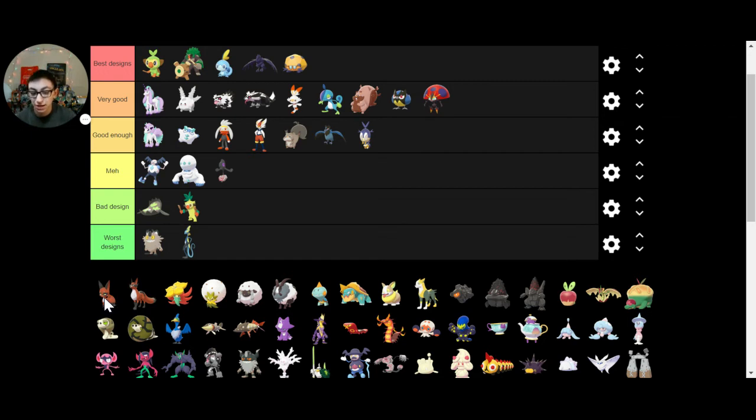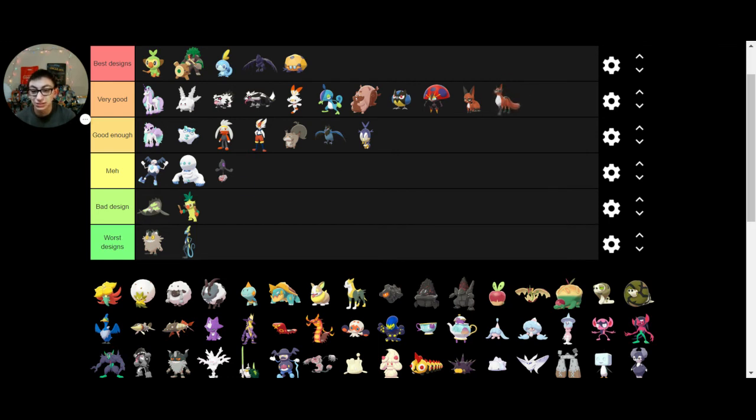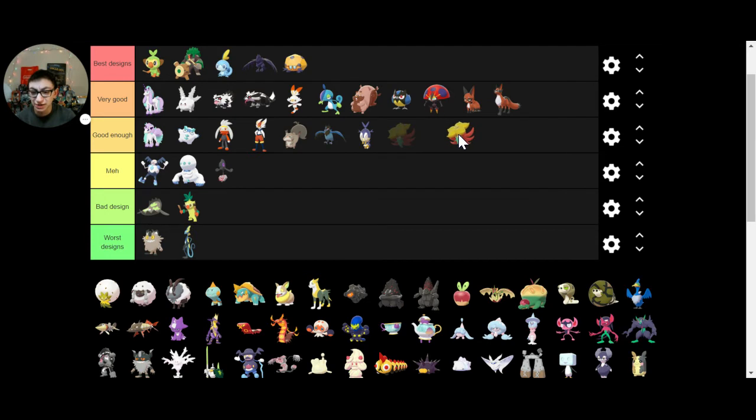Next we have this Pokemon whose name I'm blanking on — this is so new to me. I just don't remember the name, but I really like its design. And its evolution, which I do not remember either, I also really like its design. Gossifleur — it was one of the first to be announced, it was good enough. Eldegoss — gives me the creeps, it's just meh.